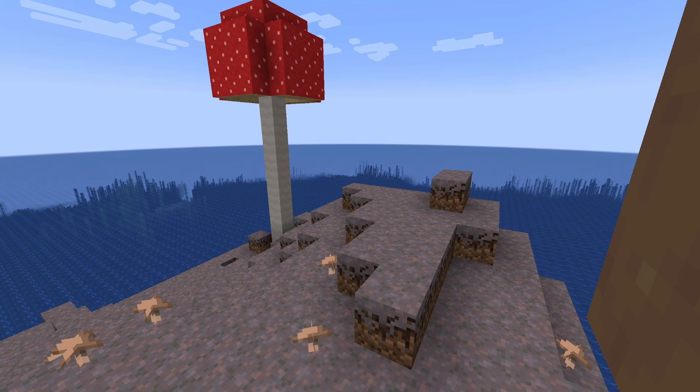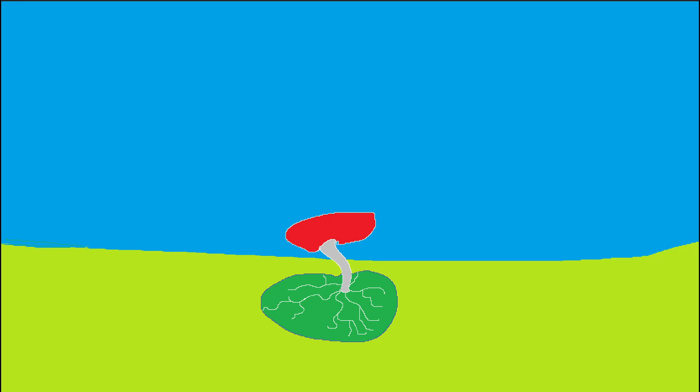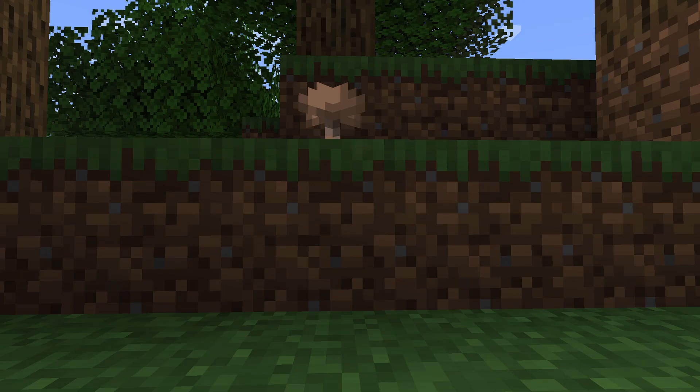Importantly for understanding how the biomes work, we need to know how the mushrooms reproduce. Since you already know what a spore is, I'll only quickly describe them — a typically single-celled reproductive unit that can give rise to an entire individual by themselves. In our world, mushrooms are the main reproductive organs of the much bigger mycelium organism underneath. While this doesn't appear to be the case in Minecraft, we can assume that mushrooms still spore the same way.